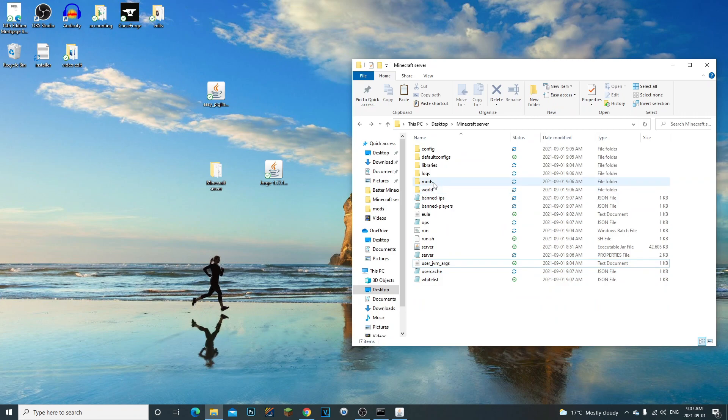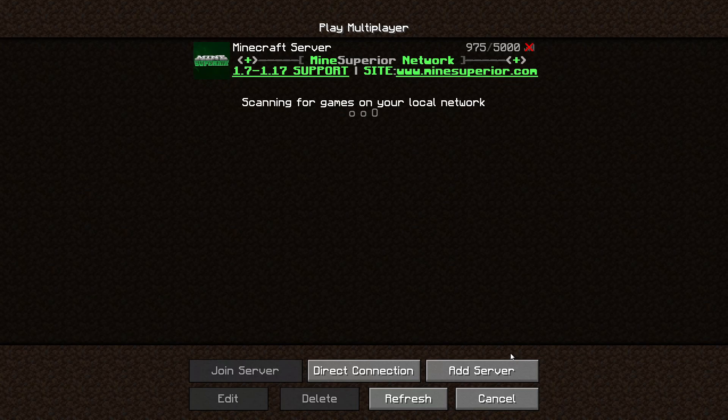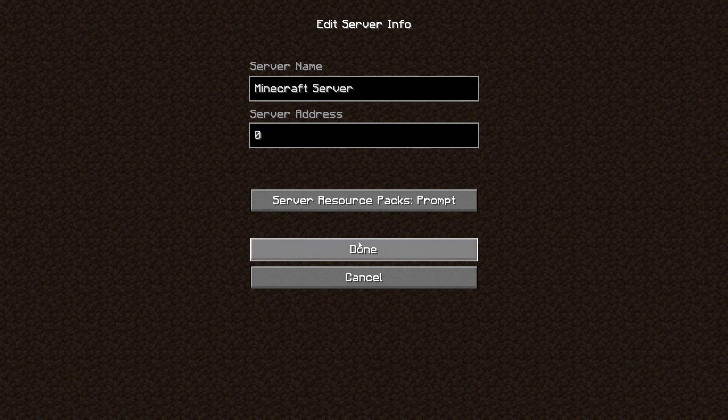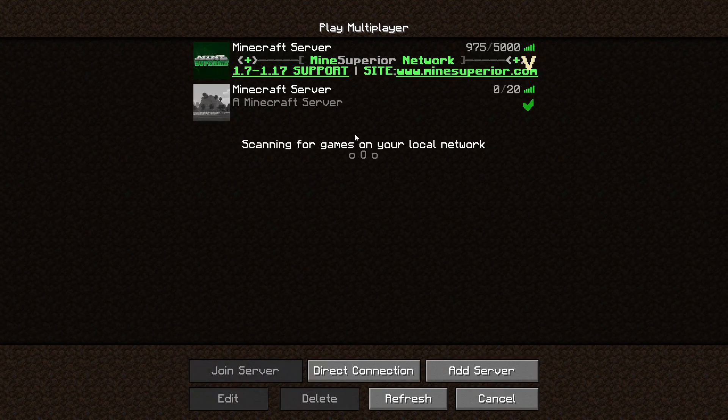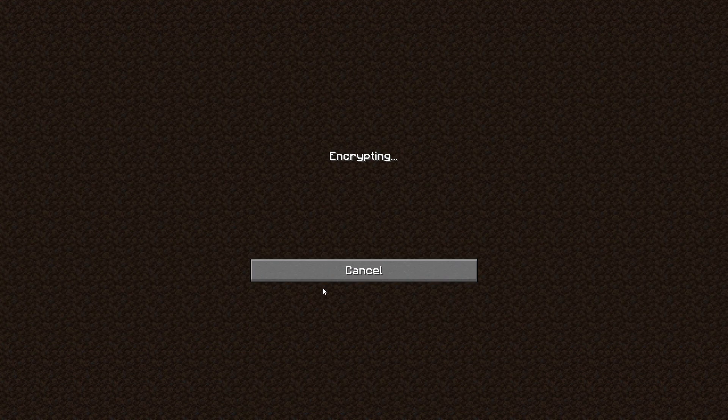Let's launch the game and see if this works. Go to Multiplayer and join locally. If you want friends to join, search 'what's my IP' on Google and send them your IP, but you need to port forward your IPv4 address first. To join locally, just type in '0' and it should join your local network.